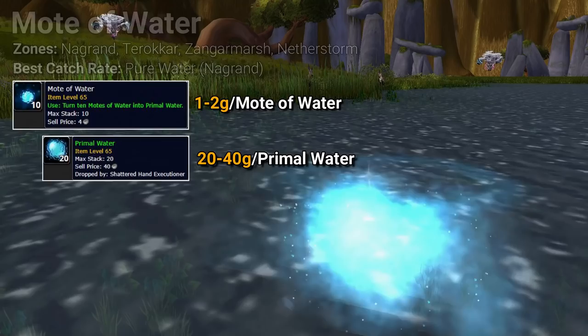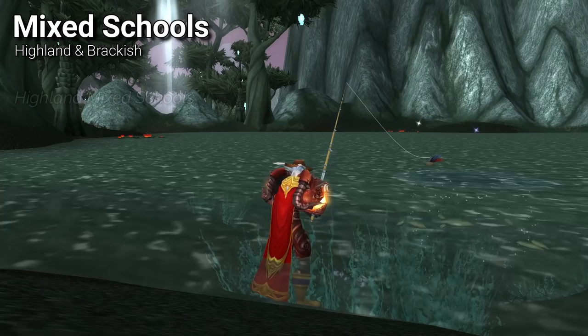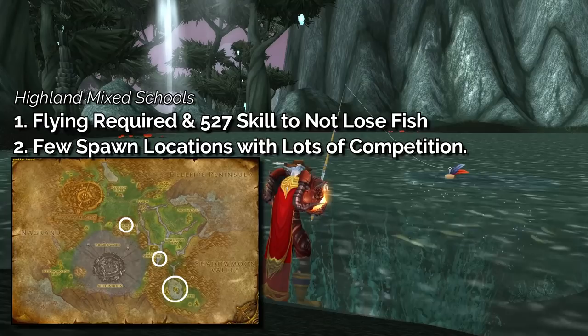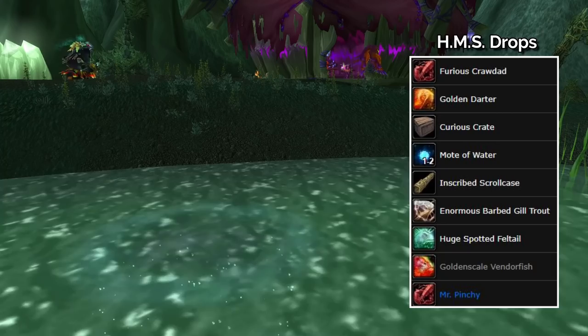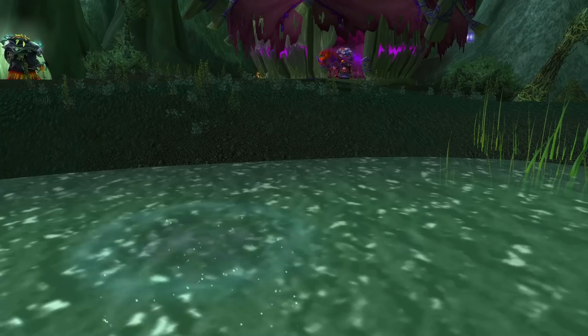Highland mixed schools are perhaps your most lucrative fishing schools, but there are two problems. First, they're located in the three lakes above Terokkar and require a minimum of 527 fishing skill to not lose any fish. Second, there aren't that many schools up at one time, and they're a highly competitive farm. The four lucrative fish that can drop from Highland mixed schools are the Furious Crawdad, Golden Darter, Huge Spotted Feltail, and Mote of Water. I highly recommend flying by when passing through Terokkar, catching what you can, and then moving on to other farms — frequently passing by to catch what's available.